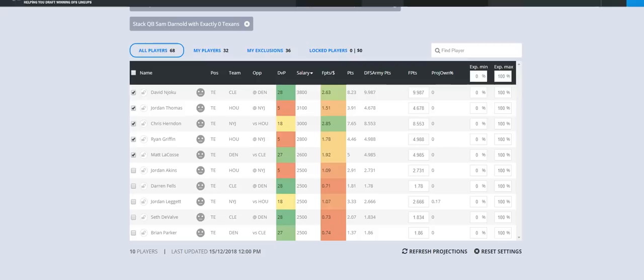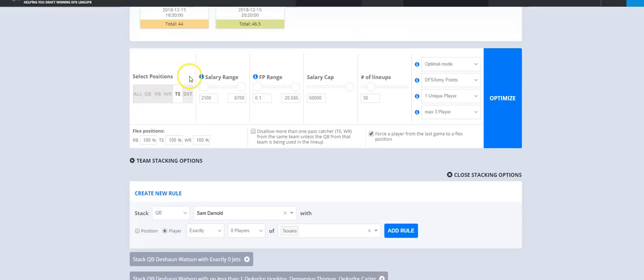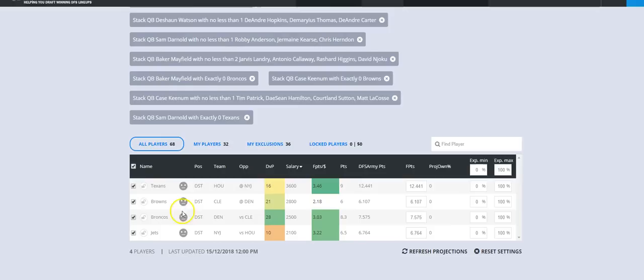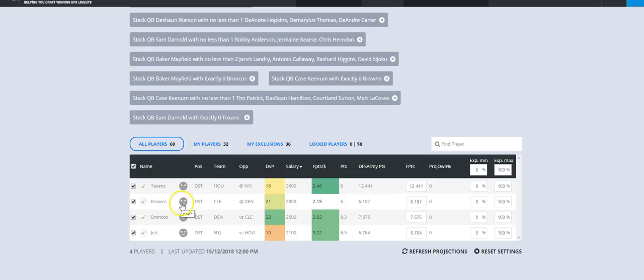Defense — all defenses are in play every single week, always. My favorites this week: Texans by far, then Browns, Broncos, and Jets in that order. Let's give it a 30-lineup run and see what happens. I need to watch my exposures.